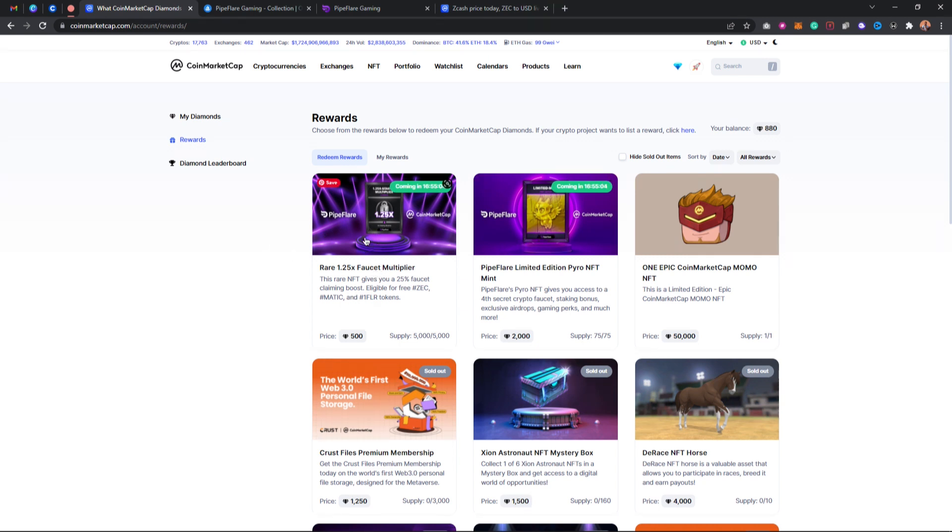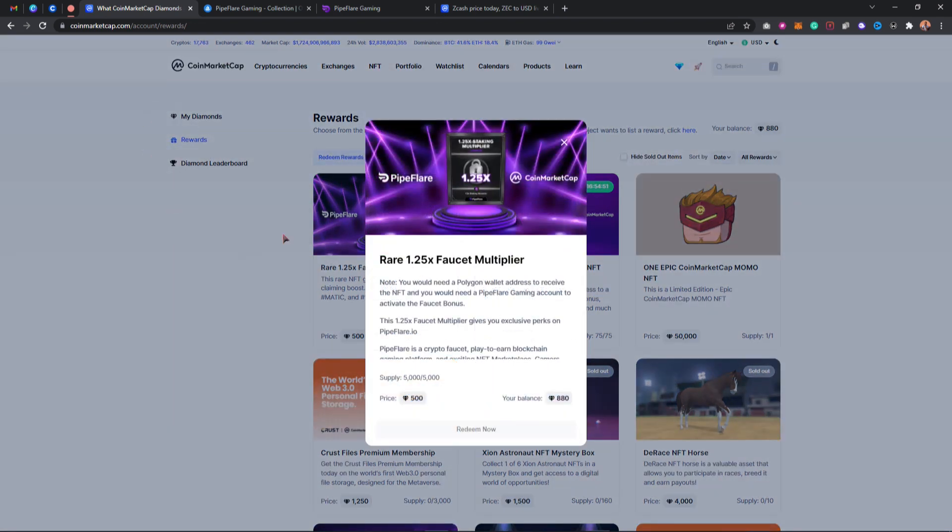I'm going to use this other one. With this one you can participate — it's coming in less than 16 hours. Whenever you watch this video, try to come to the link to see if it's available. As you can see, I've met the requirements of 500 diamonds — I have about 800 diamonds. To claim diamonds, you go to your 'My Diamond' section. The 'Redeem Now' button is enabled on my section.